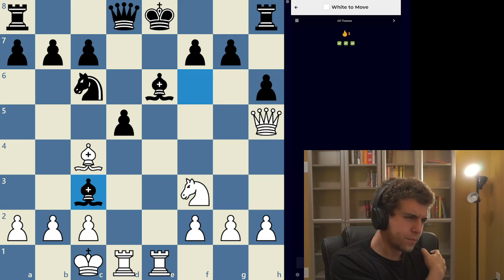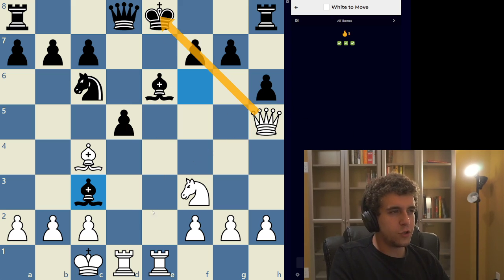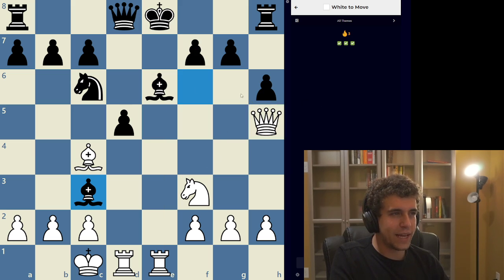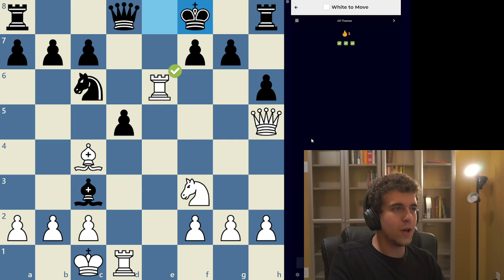Next position — this one also seems pretty easy. Black is currently up a piece. The first thing I notice: I always start by looking at pins. There are a lot of pins here, and the more pins there are, the more tactical potential there is. When you have two pins combining like this, that leads to the possibility of rook takes e6 check. Black can't take back — the king has to move away. My intuition is that rook takes e6 is the correct first move, because taking a piece with check like this has got to be correct.